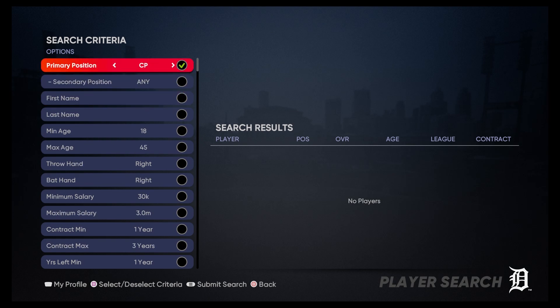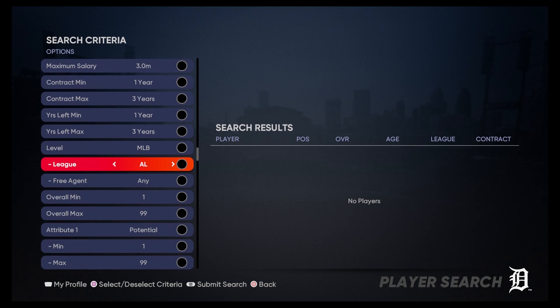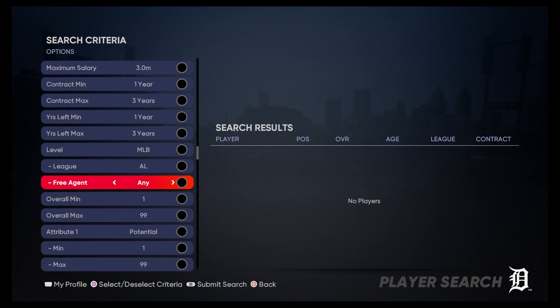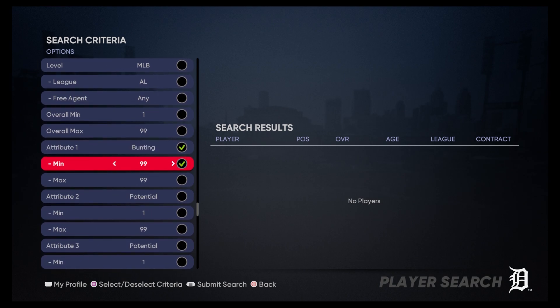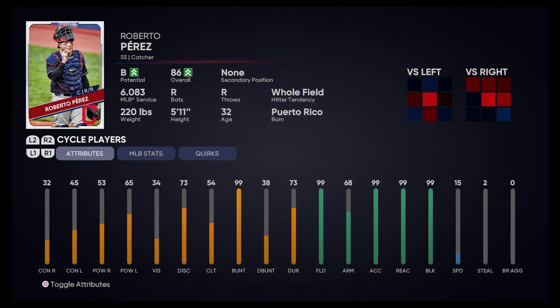First off, we want to find a catcher. We want to find a catcher who, at the MLB level — or even AAA — meets our needs. The first attribute we're filtering on is bunting, and the minimum rating we're going with is an 80. So Roberto Perez is going to be our catcher at this stage.